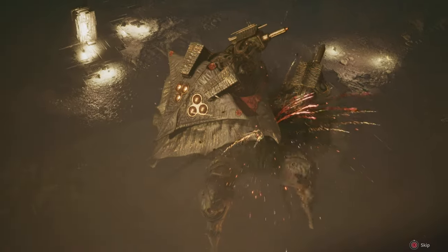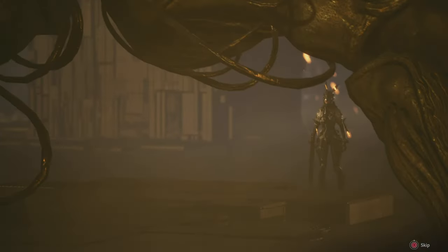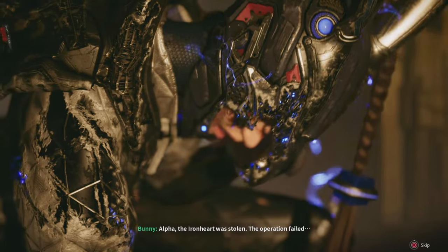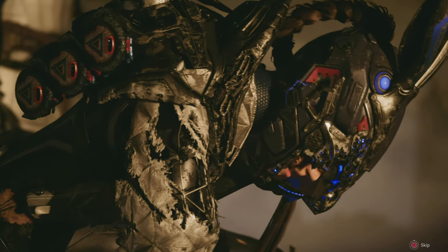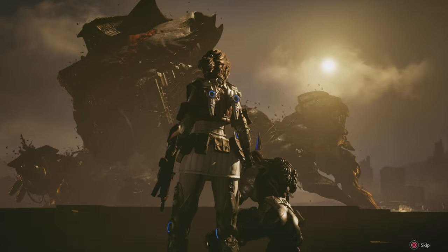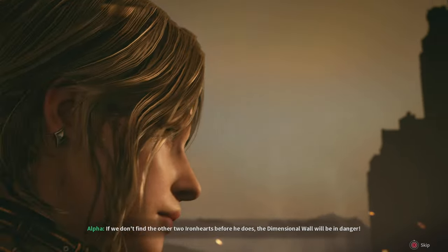Still watching the cinematic. You definitely fell off the cliff a lot compared to me. The Iron Heart was stolen — the operation failed. Dammit! I never expected Corell to show up in person. After everything we've gone through to find that Iron Heart — if we don't find the other two Iron Hearts before he does, the dimensional wall will be in danger.